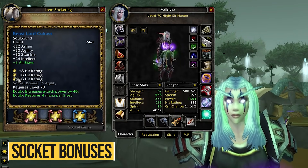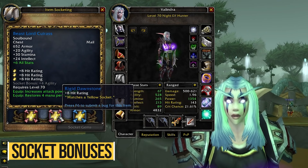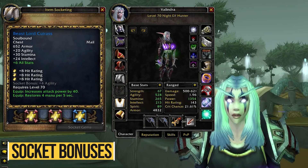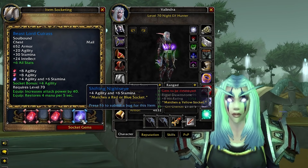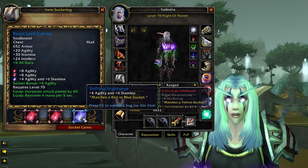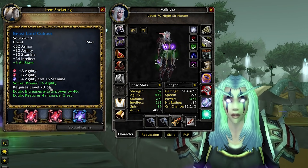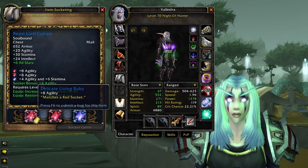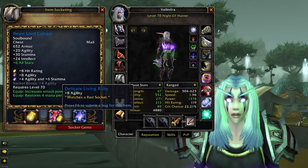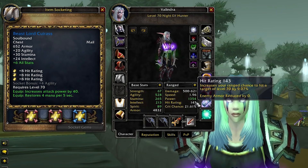Speaking of socket bonuses, gear that comes with sockets often gives you more stats if you socket it with the correct type of gem to meet the bonus requirement. Try to match the colors on the sockets as much as possible or use the mixed colored gems we talked about. Keep in mind, however, that for a lot of classes respecting socket bonuses is not worth it — tanks usually want to always gem for stamina no matter what, and melee DPS or hunters want to reach their 9% hit cap first.